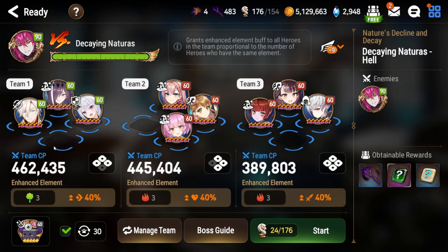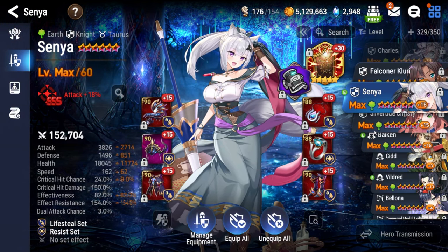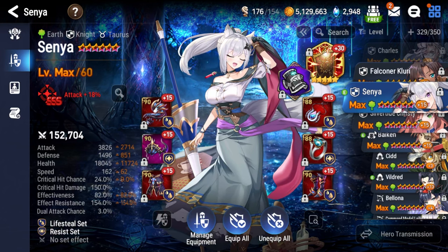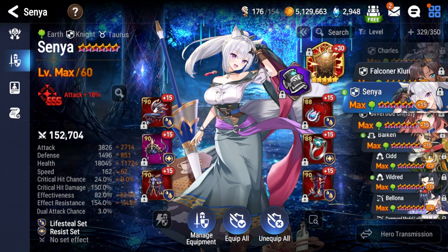Secondly, you want at least two ways to remove debuffs from your team. The Hawk's non-attack skill is a cleanse, and Vivian with the correct exclusive equipment is a mini cleanse for the entire team from debuffs. The third thing is essentially have two damage dealers to speed it up — that's why I went with this team. For stats, Senya doesn't matter what her stats are, just be tanky and survive. You do not need the effectiveness, effect resistance, or Bastion of Hope for the epic hell difficulty.